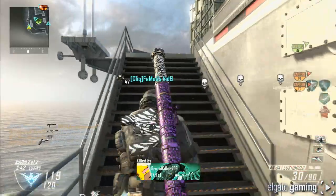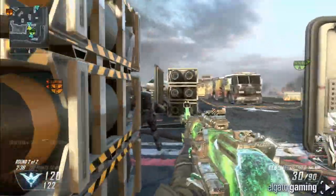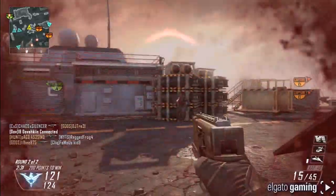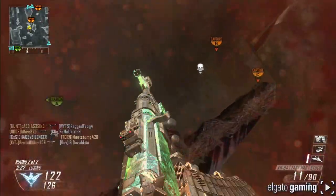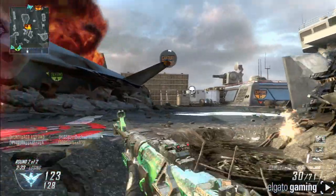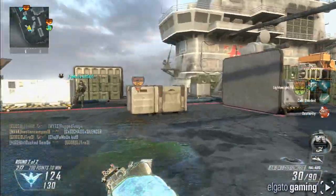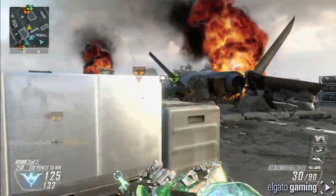Moving over to shotguns — we were allowed to play with two, and I have quick gameplay footage for most of these. The first was the KRM 262, a pump-action shotgun with a one-hit kill against enemies at close quarters. I used this gun but didn't do very well. Out of the gate it felt and looked like the Remington from Black Ops 2, but it didn't have a lot of damage at any distance.